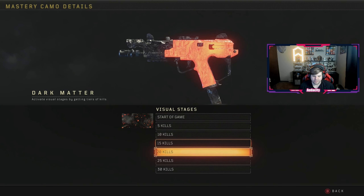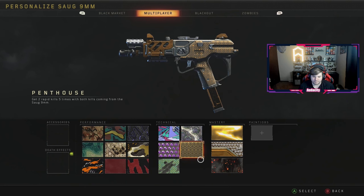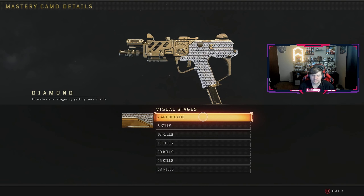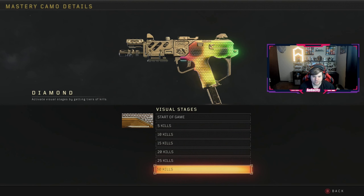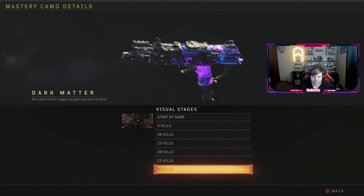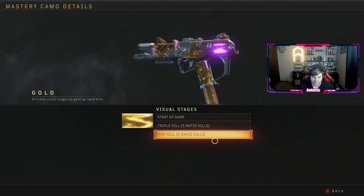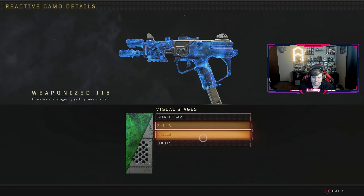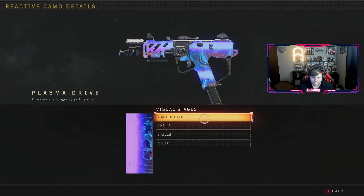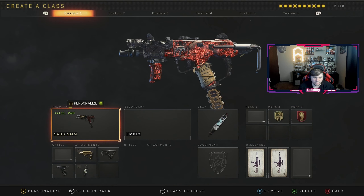I'd like to get 30 kills in a game to unlock that - that'd be perfect. If you do 30 kills with diamond you get the rainbow camo, which looks amazing, and then you get the OG dark matter from MW3 and BO3. Gold even has a little bit of a twist to it which is awesome. And then these secondary ones - I really like when it gets like that.